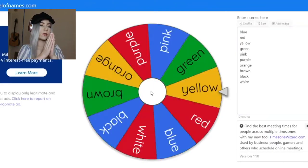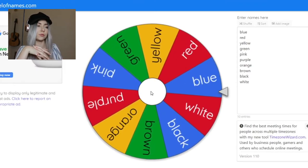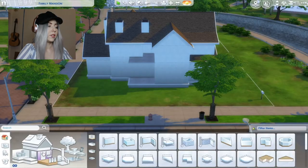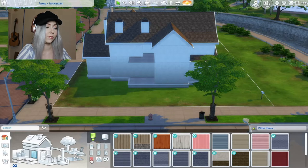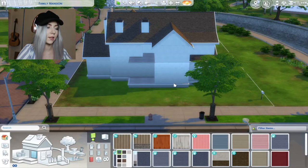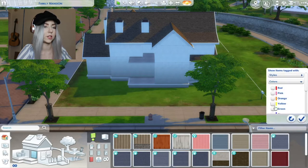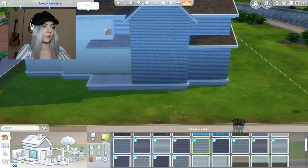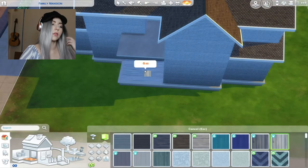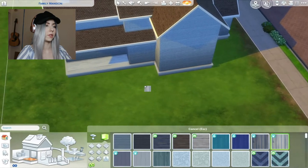What color is the outside gonna be? Oh my gosh - blue! I'm kind of intimidated by building so I'm trying to get better at it, hopefully this will help. Oh wait, can we filter this? That's kind of cute, let's do that. I think I'm gonna go for it - it's really gonna bother me that the blues aren't gonna match, but I think that's just something I'm gonna have to get over.